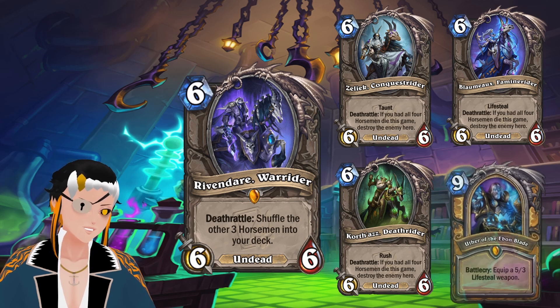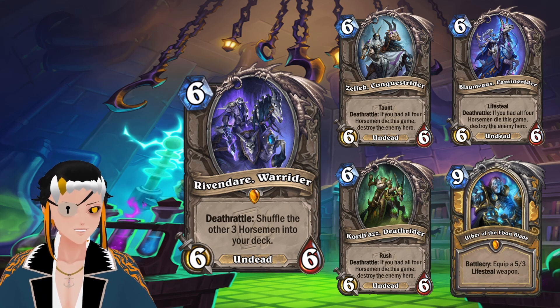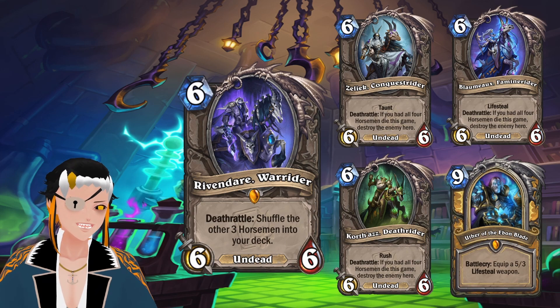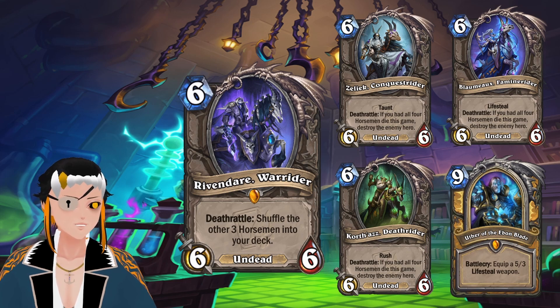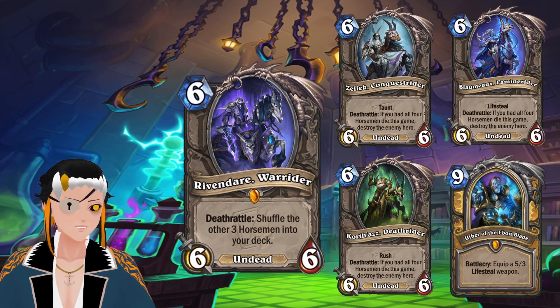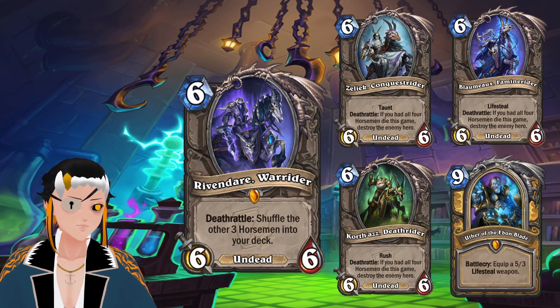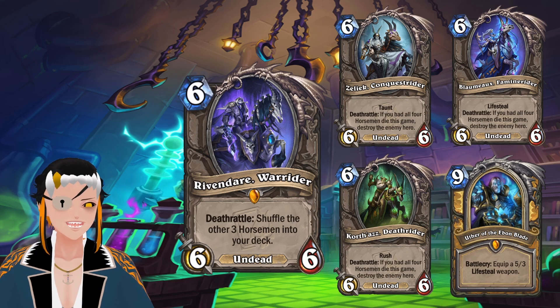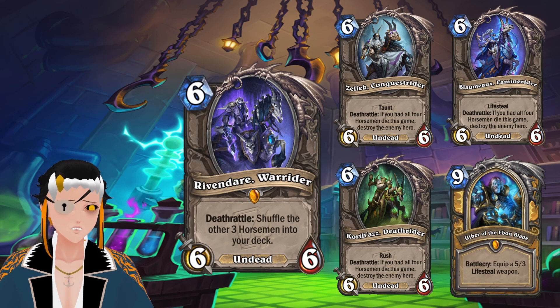Where have we seen this effect before? Good old Uther the Ebon Blade. Fun fact: Uther actually summoned the second generation of the Four Horsemen, not the first generation like these four represent. But thematically it makes a lot of sense that we're going to have the same exact effect that Uther had if you had all four Horsemen, except when they die instead. This is going to be incredibly hard to actually pull off. However, there is a certain card in Standard Hearthstone known as Varian, the King of Stormwind, that will draw two out of the three missing Horsemen out of your deck, which means you could probably consistently get this off in maybe Big Shaman with the new The Other Side card. You could also prevent your opponent from interacting with the individual Deathrattles in Rogue if you used this in a Deathrattle Rogue deck as a big payoff.